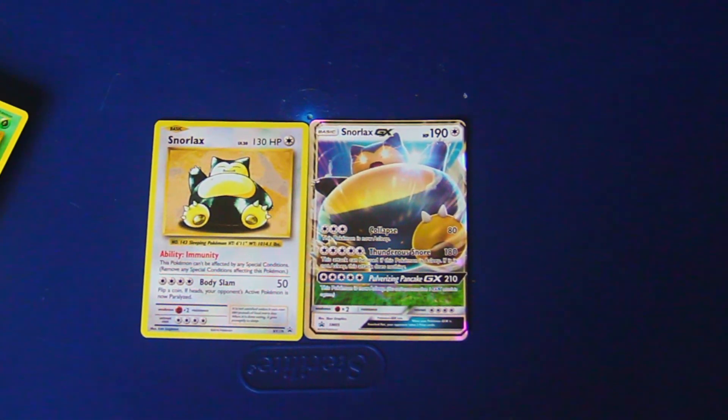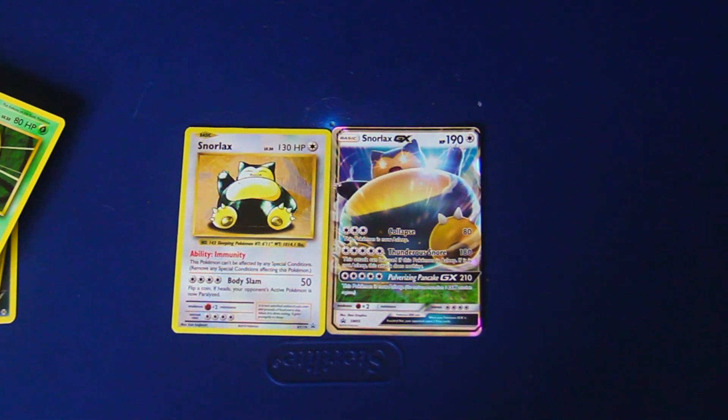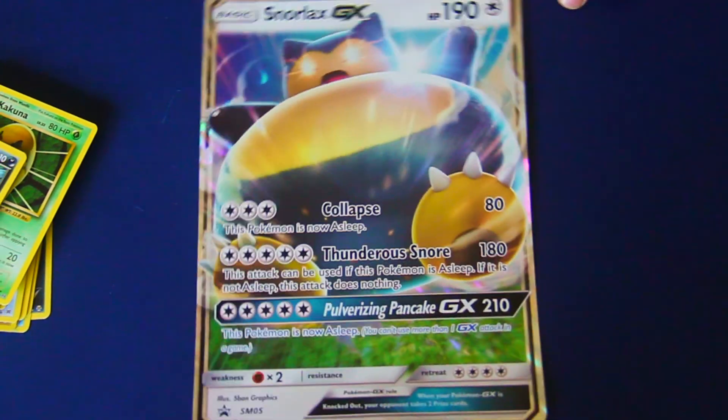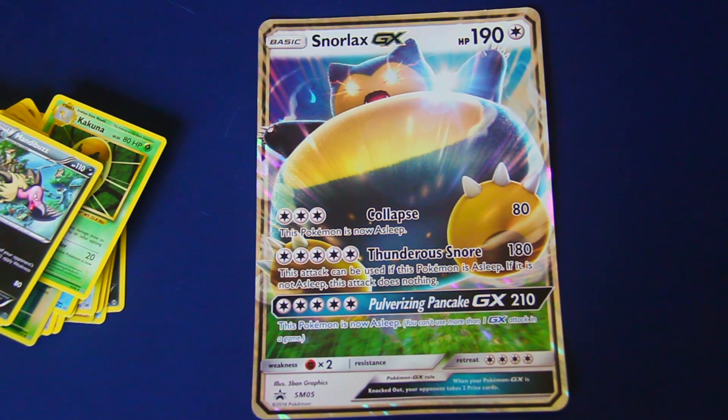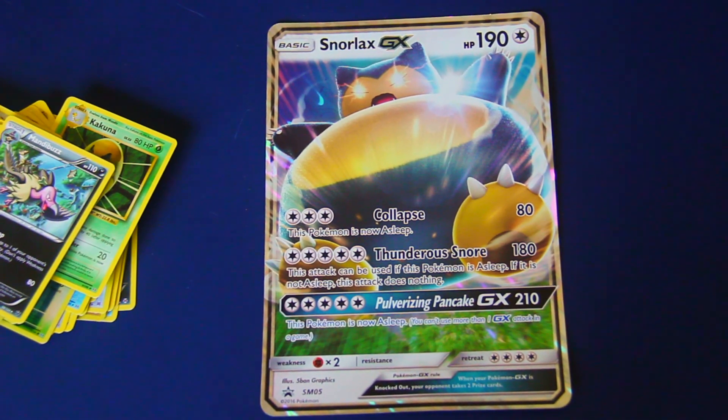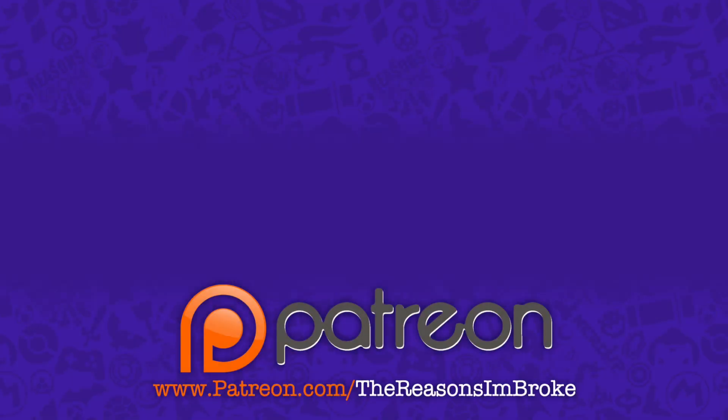Those were the three best cards of the entire set — no EXes — but most of all that giant big Snorlax, there he is! Thank you so much for watching today. Subscribe for the podcast and more unboxings. I'm Daniel and I'm Kelly — we'll see you next time!